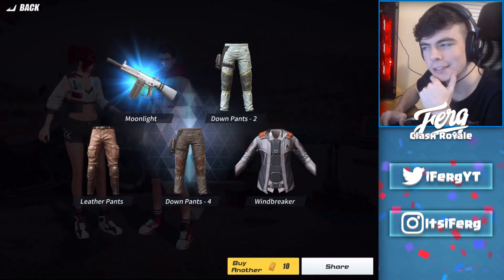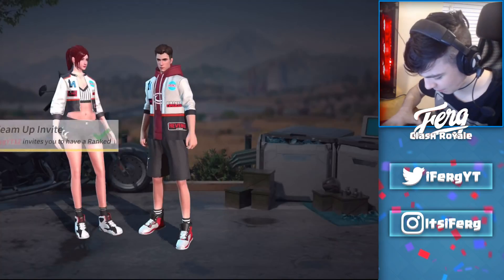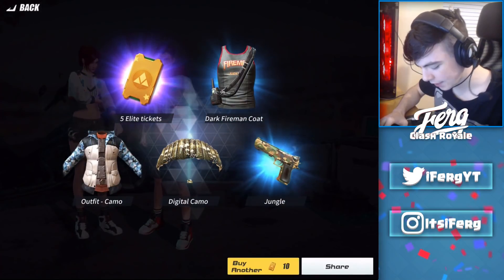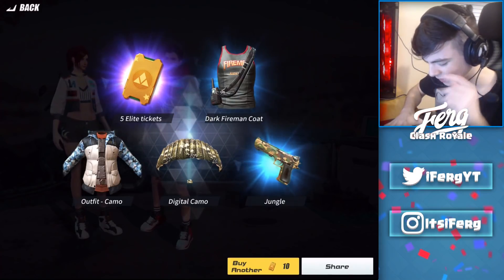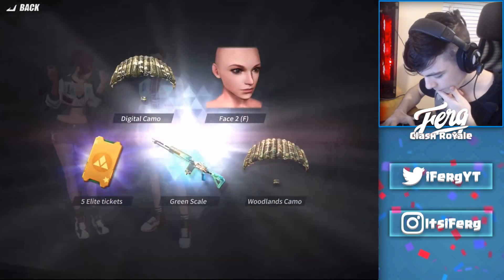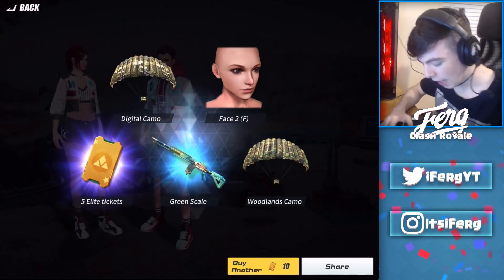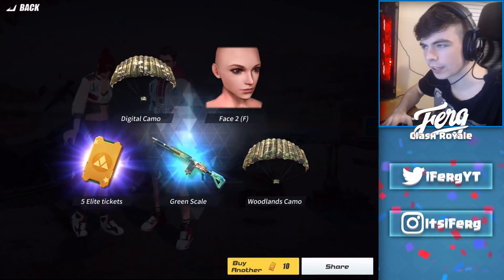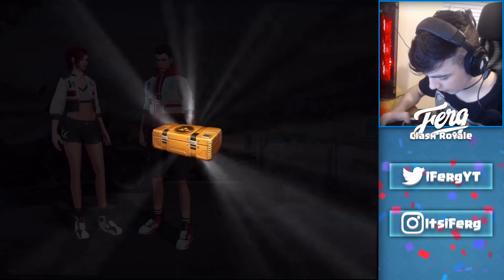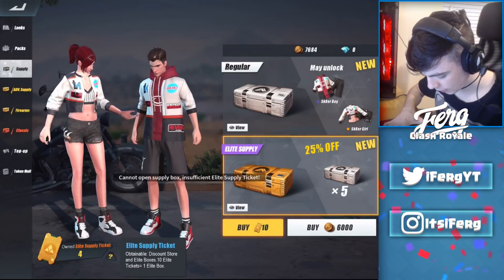We can open up four of these — hopefully I'll get something tasty. I thought that was gonna be a good skin but it's an AA12 Moonlight, which is not the best skin to be honest. We got a Dark Firearm Coat, which is okay, and a Desert Eagle Jungle — I might actually use that, it looks kind of cool. Next one: Green Scale M14 EBR and some more elite tickets — I'll put that skin on my EBR, I don't have it on this account. The last one: AR-15 Mountain. I think that's us out of tickets.